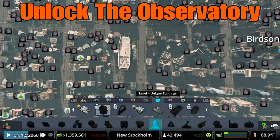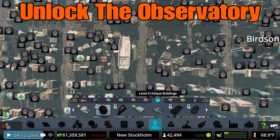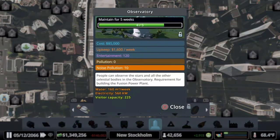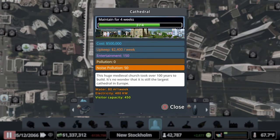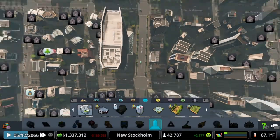Ladies and gentlemen, thank you very much for joining the channel CCSC. Here's a real quick tip for unlocking the Observatory and the Cathedral. Both of these buildings require abandoned buildings to unlock. I think the Cathedral was 2,000 and the Observatory was 1,000 abandoned buildings in your city.